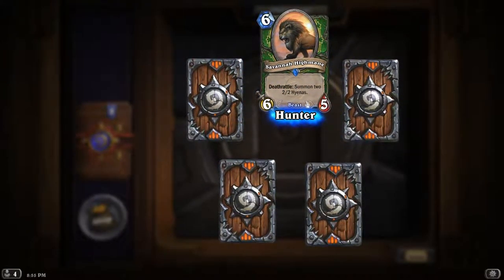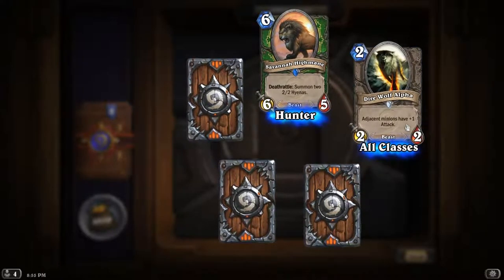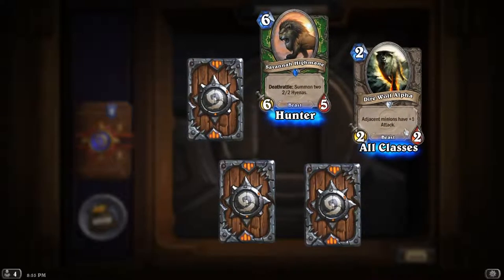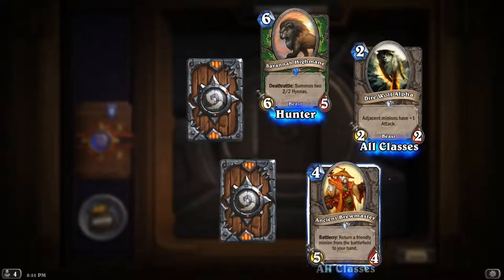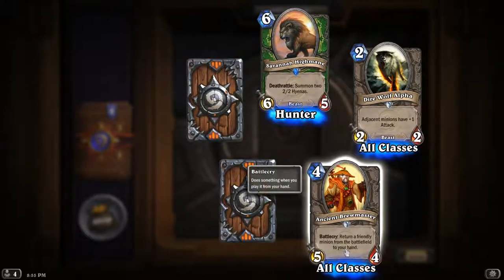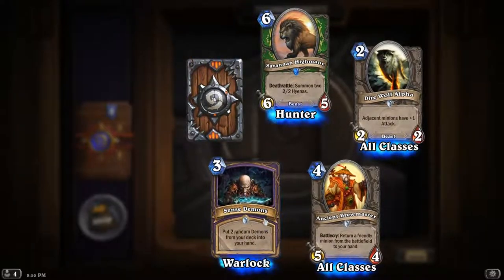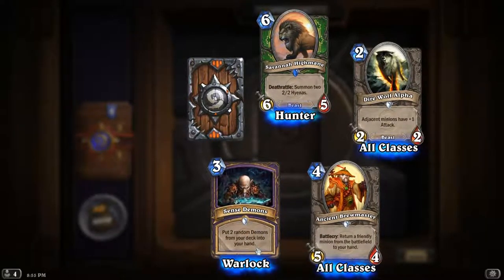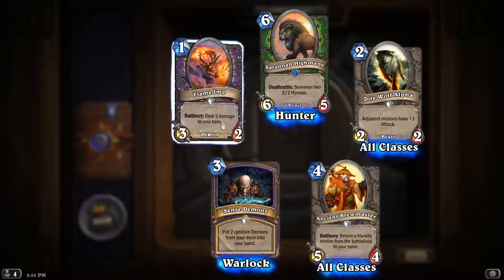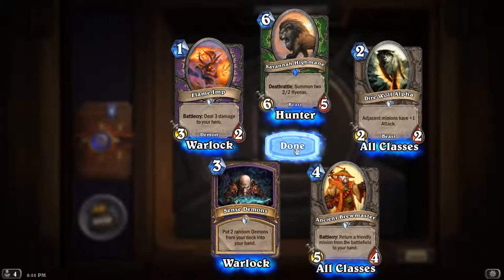I haven't played Hearthstone in a while so I barely remember how to play, but I know how to open packs. Pack one: Savannah Highmane for a Hunter deck — I think I played a Paladin deck. Dire Wolf Alpha — adjacent minions have plus one attack, all classes. Ancient Brewmaster — Battle Cry: return a friendly minion from the battlefield to your hand. Sense Demons — put two random Demons from your deck into your hand.